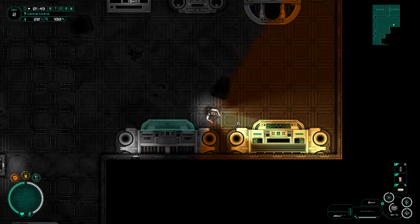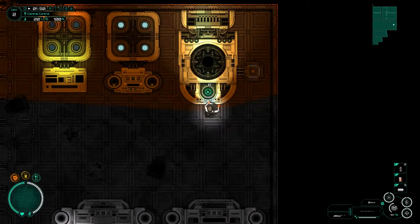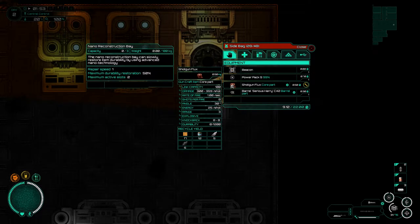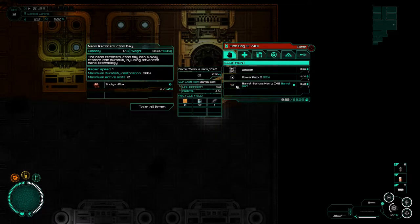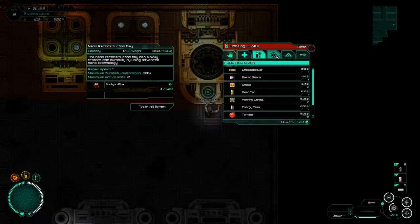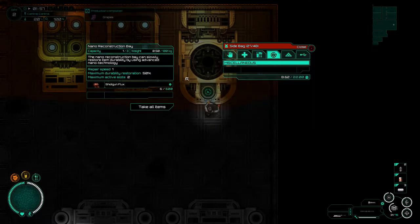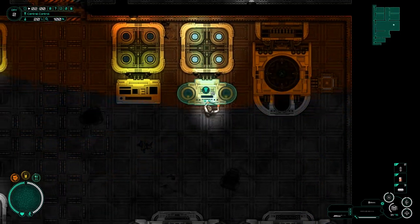Do I have a hookup to engineering here? I don't look like I have actually — that's a bit of a shame. But here we go — this is the research. Does this mean I don't need to go down to those areas anymore? Nano reconstruction bay — can slowly restore durability by using advanced nanotechnology. Where's that gun of mine? I'm missing something else needed to make a full gun. How long is this going to take? Okay, we'll just leave that there. I kind of wish I'd put my entire gun in there.